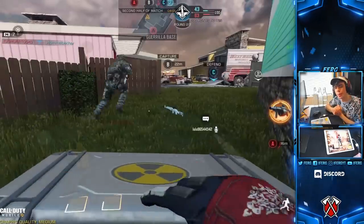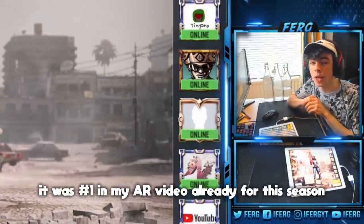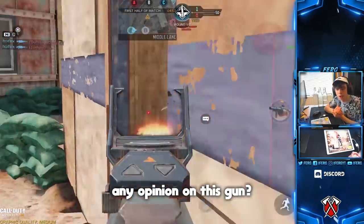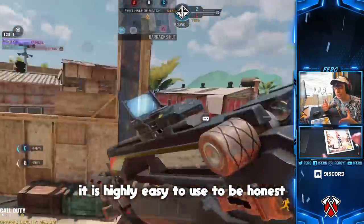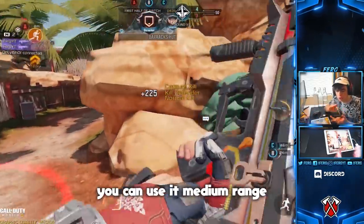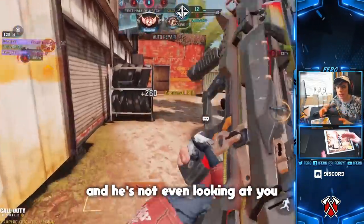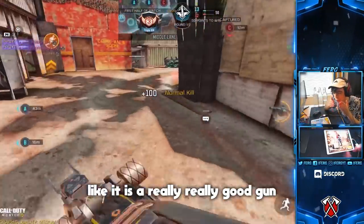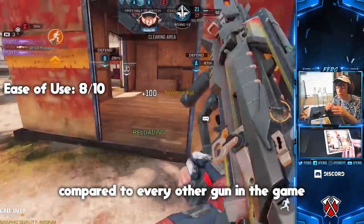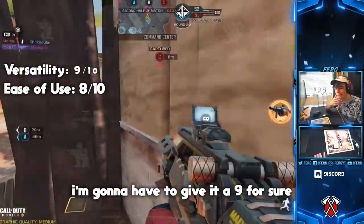Coming in at number one it is the best assault rifle in the game hands down. It was number one in my assault rifle video already for this season. It is none other than the Type 25. It is by far the most versatile AR — highly easy to use, especially if you have a grip on it, and its prime exceeds so many other weapons. You can use it close range, medium range, and even long range. The recoil kicks a little bit long range but if a guy isn't even looking at you, you're going to kill him with the Type 25. For ease of use I'm giving it an 8 and for versatility a 9.